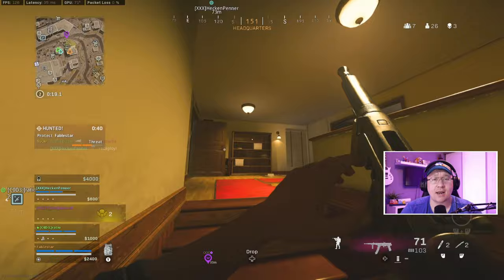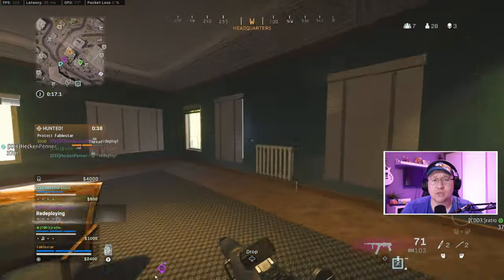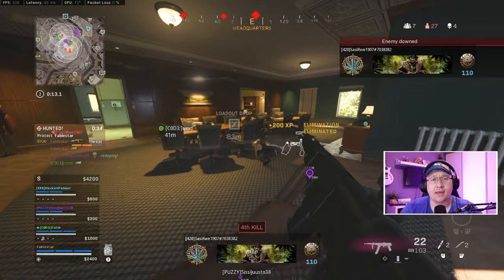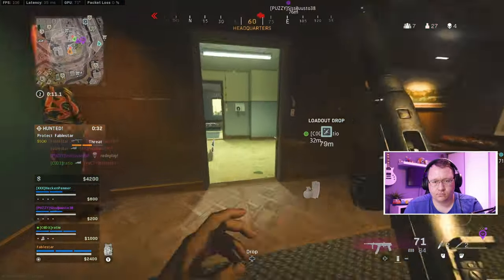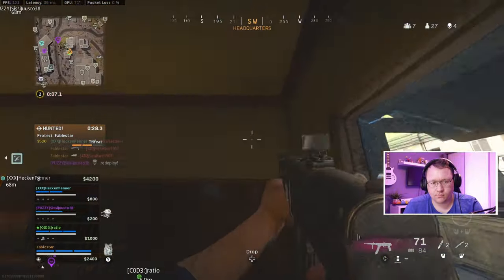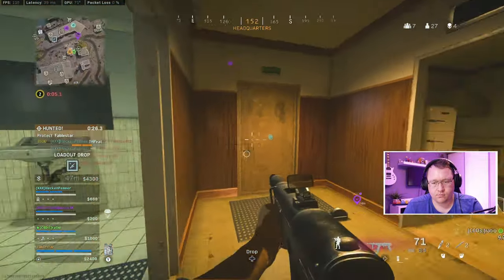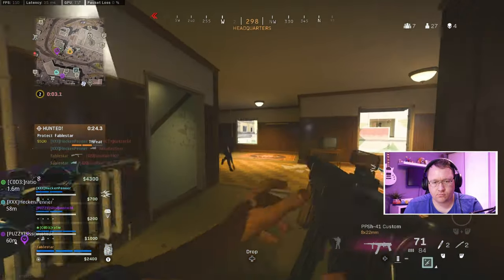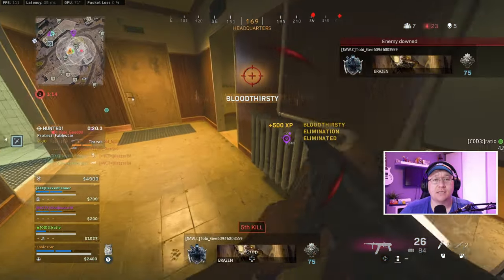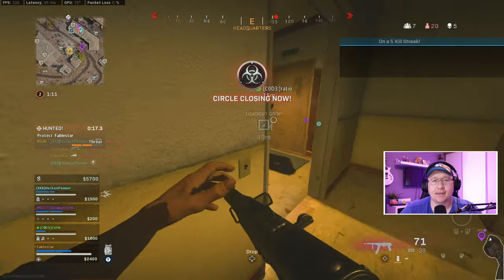As I'm repositioning, I hear an enemy landing in. Because of where it is, I assume it's the guy I killed earlier landing back on his gear, so I push that area and get the easy kill. Once again, footstep audio tells me I'm being pushed, and a little bit of movement helps me get that kill.